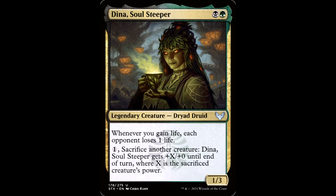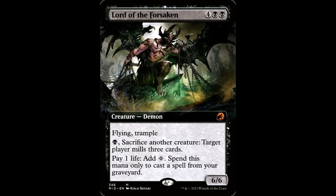Out of Strixhaven, we got Dina, Soul Steeper — black and a green for a legendary creature dryad druid, 1/3. Whenever you gain life, each opponent loses one life, so that doubles up our aristocrats' effects. She also has one: sacrifice another creature — Dina gets plus X plus zero until end of turn where X is the sacrificed creature's power. This is a great card and does a lot in this deck.